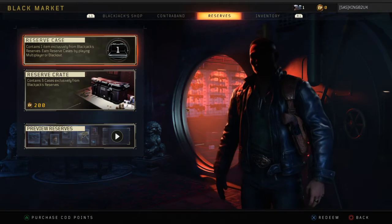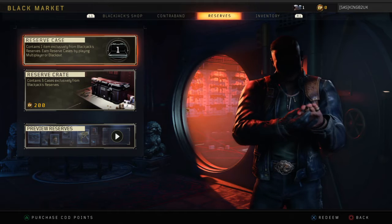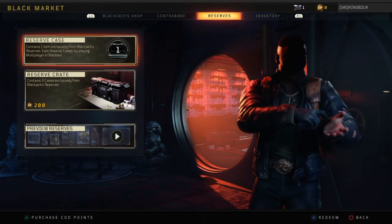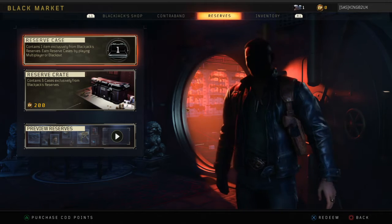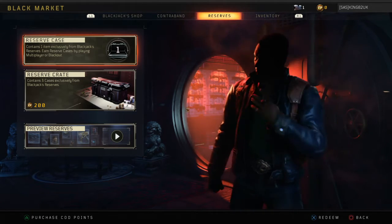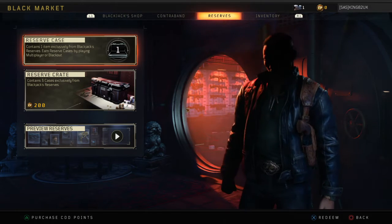I have one reserve case — I've only just unlocked it since my last video. My previous video mentions that it costs 200 COD points to open one reserve crate, which contains three items. This is the reserve case, which contains one item exclusively from Blackjack's reserve. Reserve cases are earned by playing multiplayer Blackout.